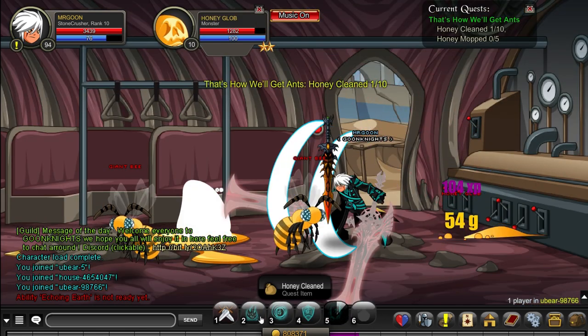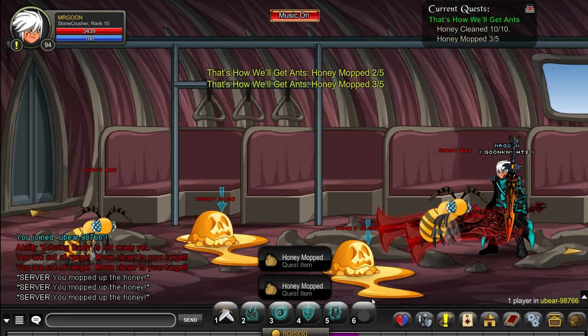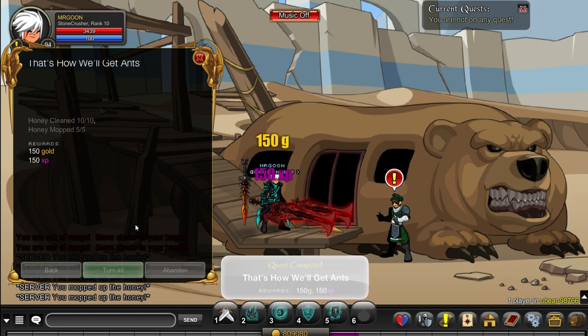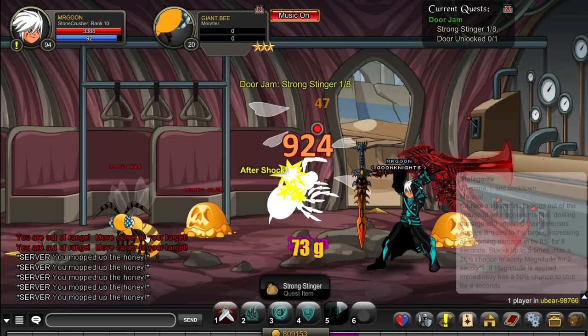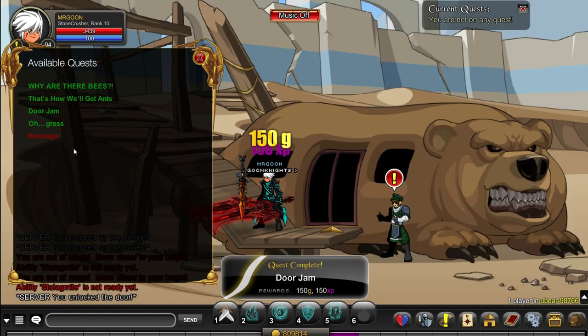For the next quest, you come inside and defeat the honey golem glob things which are just on the floor, and then you go and pick up the mess they've made. Very straightforward — they're just in the consecutive rooms as you go through, with blue arrows for you to click on. For the next quest, you want to defeat some of the bees again and then head to the end and click on the door to unjam it.